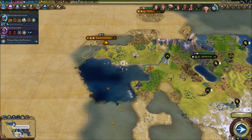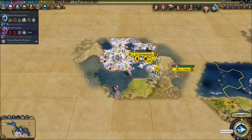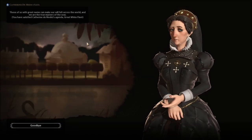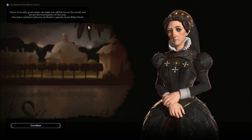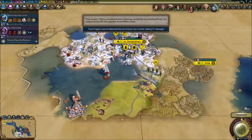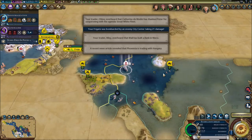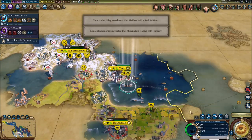Skip the turn. See if we're going to be fine or not. 600 gold right now. You have satisfied Catherine de Medici's agenda - great white fleet. She wanted me to have a good amount of fleet. This is going to be rough. If Hungary doesn't show up soon, I don't know what I'm going to do here.